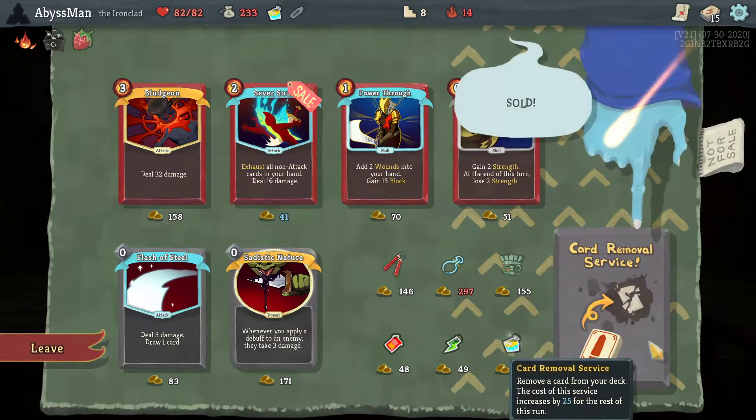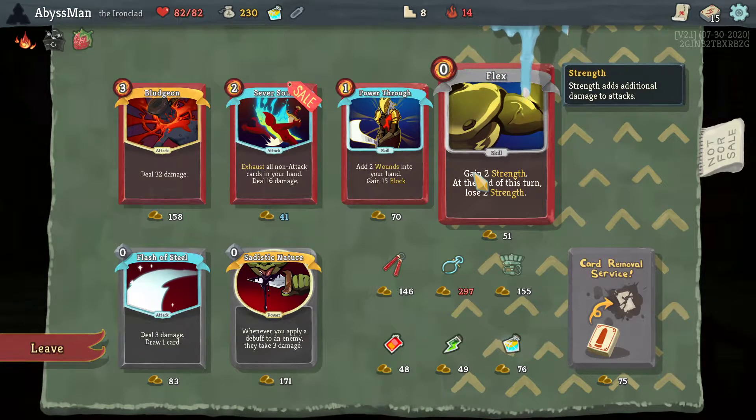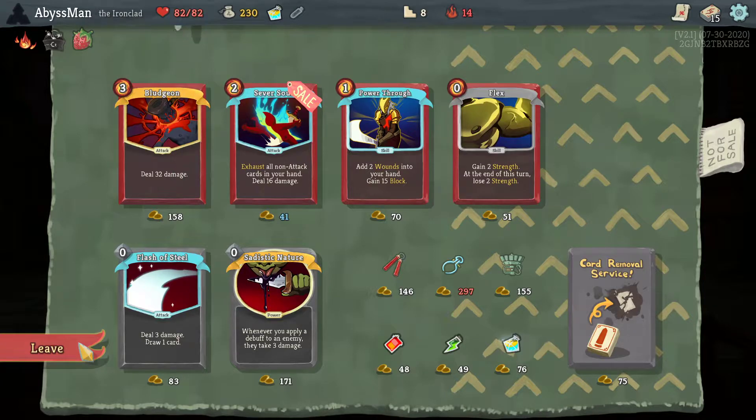Let's go ahead and grab the Flame. Reflex is questionable — sure, it will be useful in a deck where strength is important, and we can basically get free strength from using it. But I think I'll just simply take an attack potion.